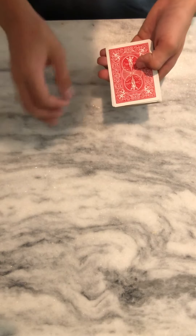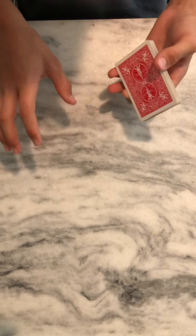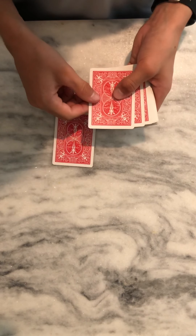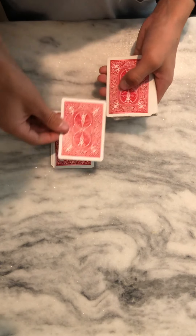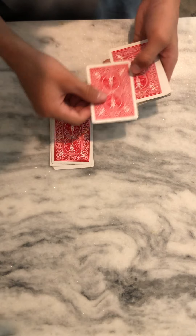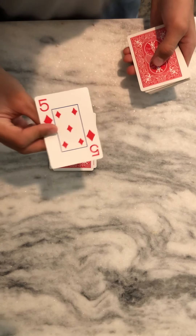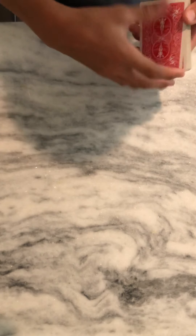Now say, 'I'm gonna slowly deal these down. When I feel like I'm at your card, I'm gonna stop. I don't know what your card is or where it is, but I'll stop when I feel it.' Then count to the seventh card - one, two, three, four, five, six, seven - and that's their card. That's how you do the trick! Comment below if you'd like to see a teleportation trick next. Thanks for watching, see you next time!